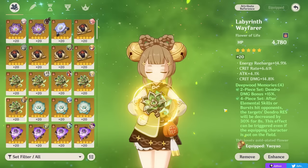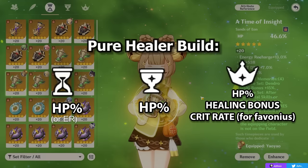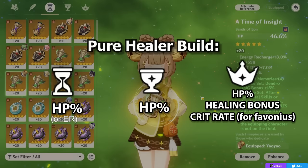Starting with artifact stats, what you want can vary depending on your team comp. For a generic Yaoyao healer build, you want to prioritize: HP or Energy Recharge on your Sands, HP on your Goblet, and then Healing Bonus or HP on your Circlet to maximize your healing — or Crit Rate if you're running the Favonius Lance and want some Crit Rate to proc its effect, which we'll cover in the next section.